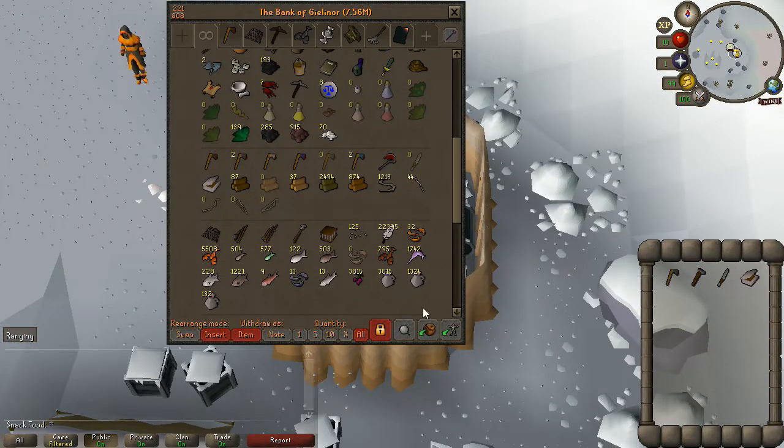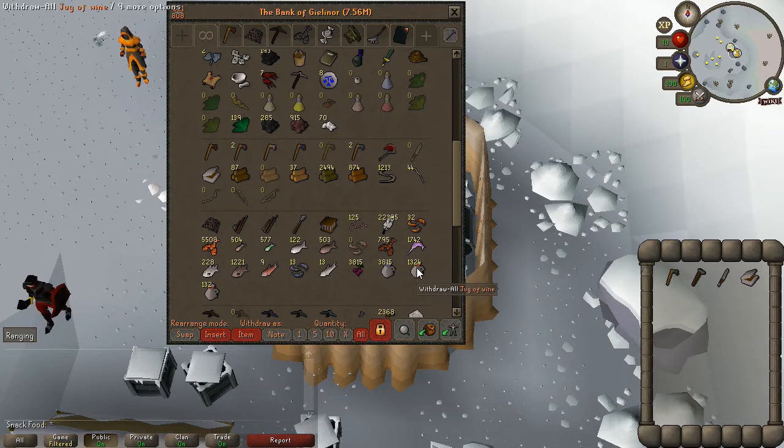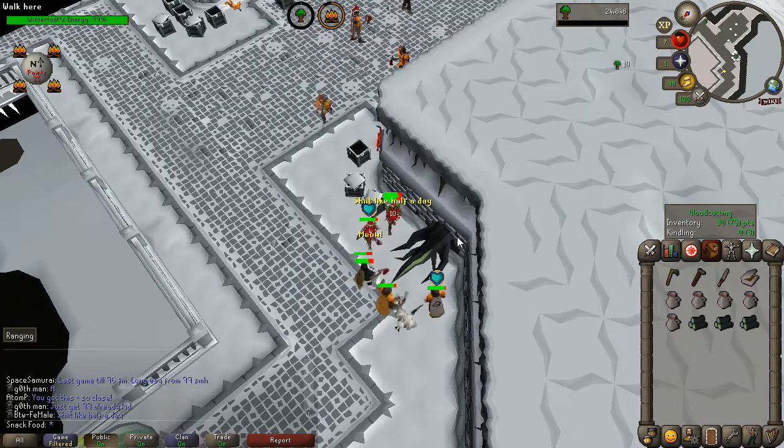If you are a level 3 skiller, the best food I recommend to use are jugs of wine — they heal like 11 or 12, so it's very good to use. Plus it doesn't really cost that much because you're probably doing wine to train cooking anyway, so you're going to have them in the bank.